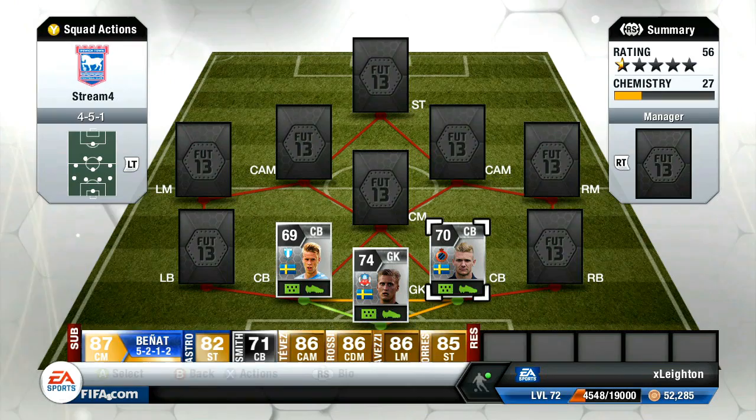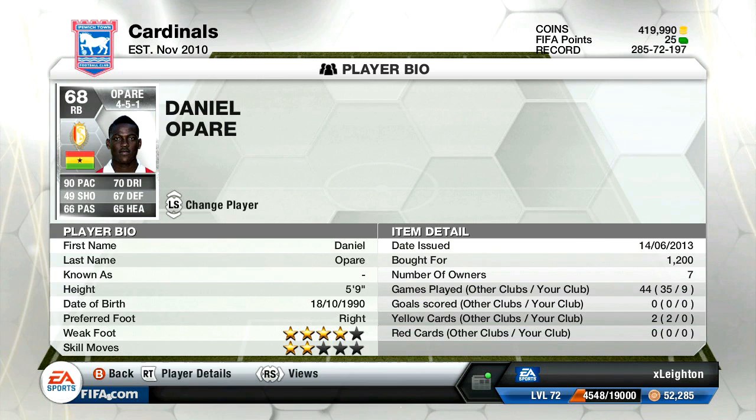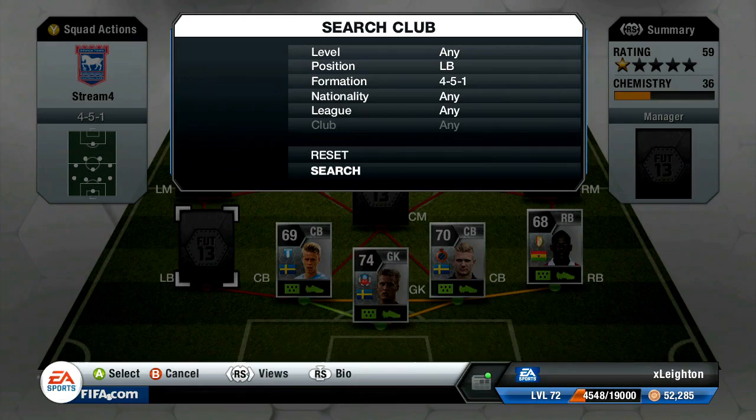On the right hand side we have got Opar — incredibly quick. He does have a high attacking work rate, but on the right hand side of this team it's more based around counterattacks, whereas the left hand side is a little bit more defensive. Opar is incredibly quick — 67 defending to match that 90 pace, along with 65 heading, 5'9". A very solid right back and I didn't have any trouble with him whatsoever.